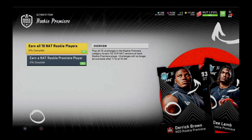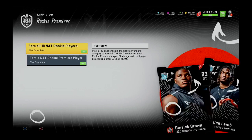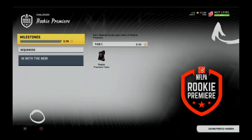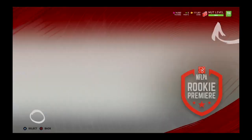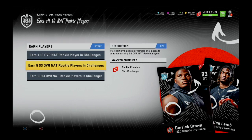These rookie premier sets and challenges came out a month ago, so most people already have these — maybe even multiple 99 overall rookie premier players. But today is the last day to actually get one for free, because the rookie premier exchange sets will expire tomorrow. That's right — tomorrow, July 13th at 10 a.m., all of these rookie premier sets will be completely gone. The challenges will still be around into August, but all of the sets will be gone.